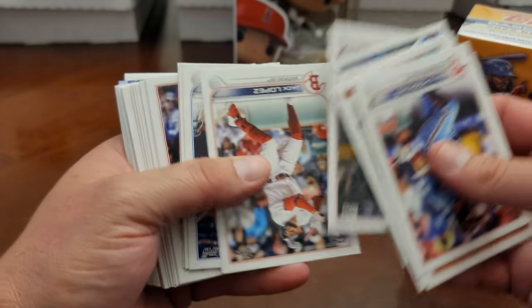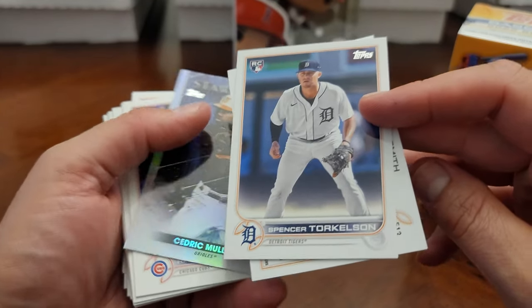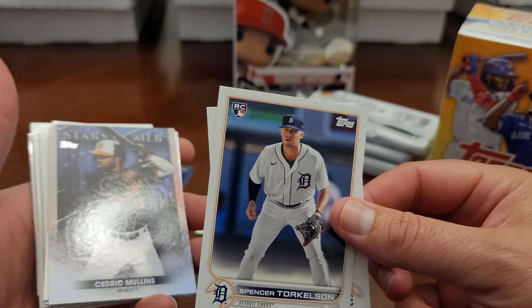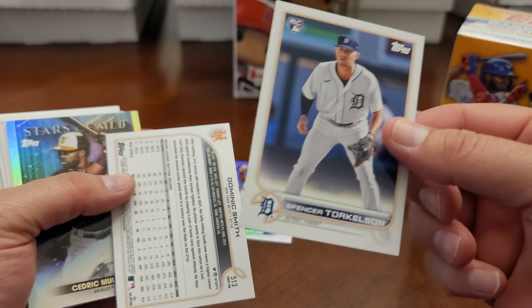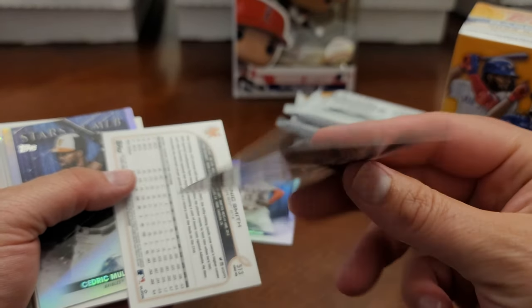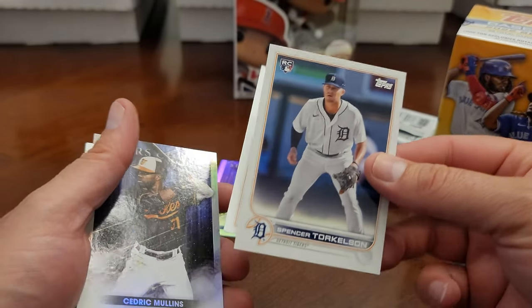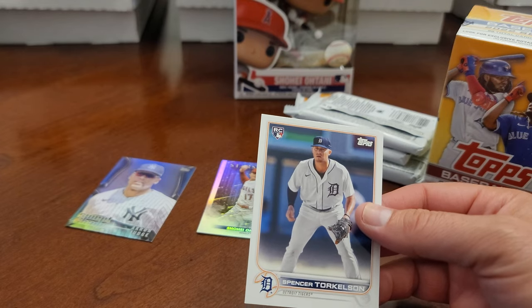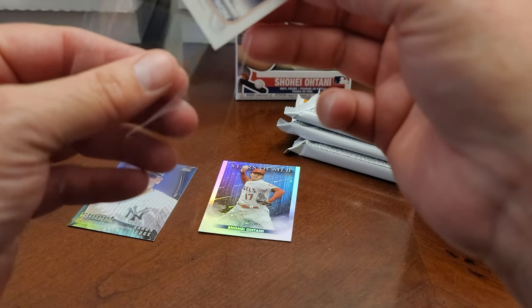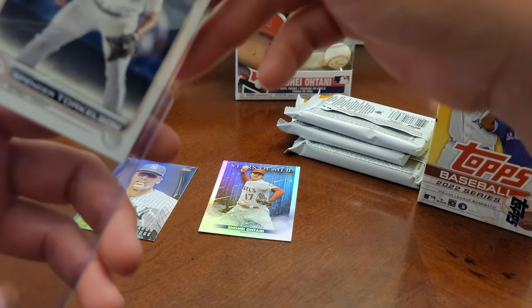I think there's a 30-card set. We have a backwards card — oh my gosh, we found the short print! Short print Spencer Torkelson in our first blaster, can you believe that? We found the short print of Spencer Torkelson in the retail blaster, the very first one! Holy cow, that is awesome. I don't think this could have gotten any better so far. That is some good luck, because everybody was mad they didn't have his rookie card in here.